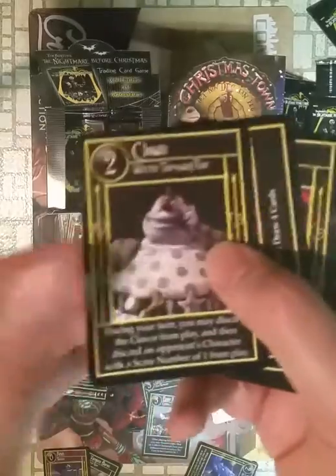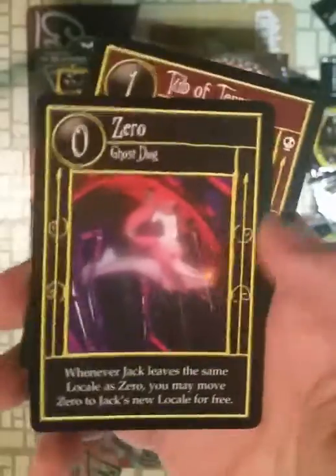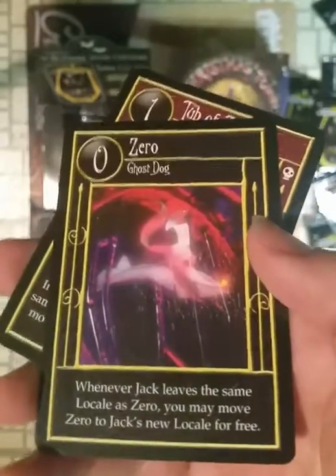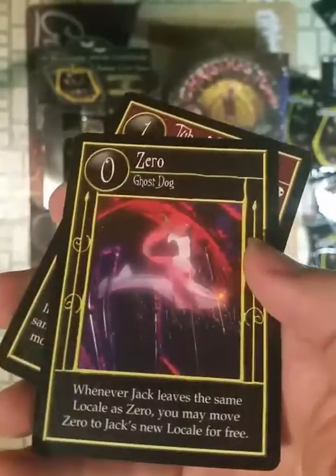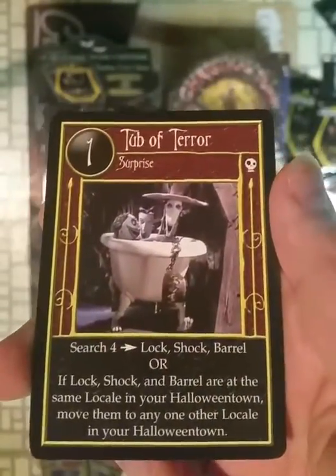Common piles are getting tall. Clown with the Tearaway Face. The Crit — it has nothing to do with vampires, but it makes a bonus for vampires. Zero. Love Zero — can't really tell in here, but he has a pumpkin for a nose. Didn't know that until I saw it on Blu-ray. On VHS you could not tell. He has a pumpkin nose. And the rare is Tub of Terror — another Lock, Shock, and Barrel card.